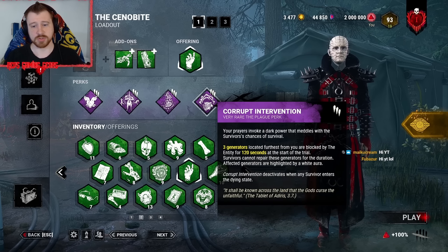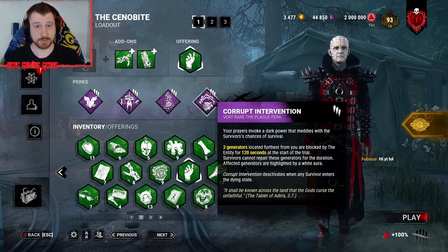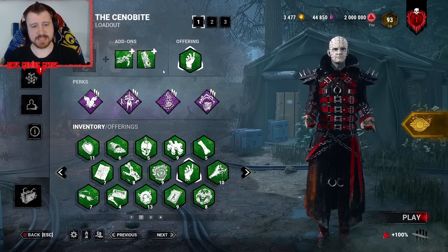Last but not least is Corrupt Intervention. The 3 gens located farthest from our spawn are going to be blocked by the entity for 120 seconds, or until we put a survivor into the dying state.